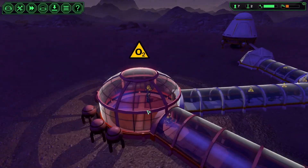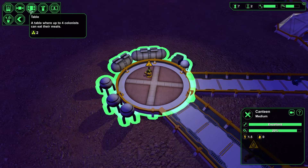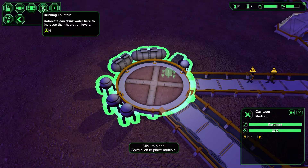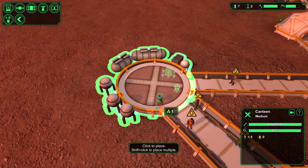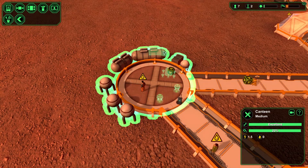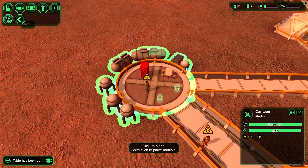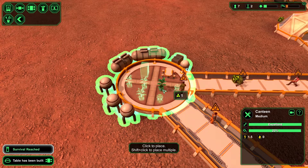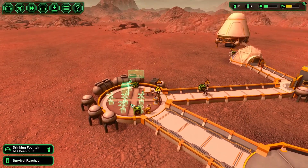If you look inside, the canteen is currently empty, but we can edit it and add stuff. For example, a table where our guys can sit, a drinking fountain so they can drink some nice water, a TV so they can watch it, a meal maker, and some plants just to make it look a little bit nicer. Now they will start filling it in and making the stuff.